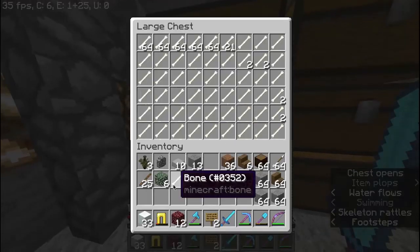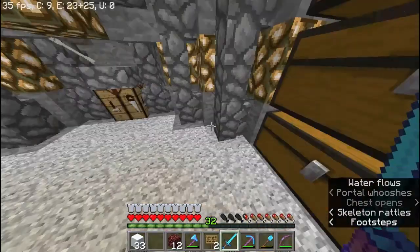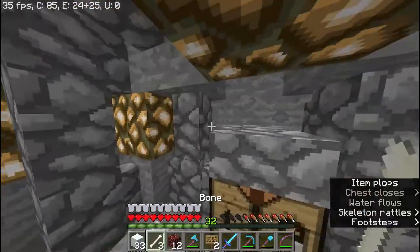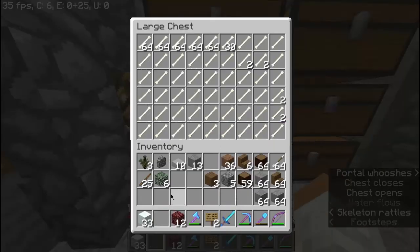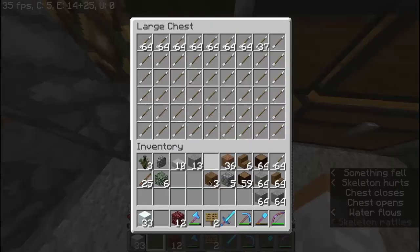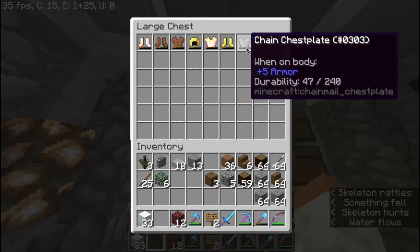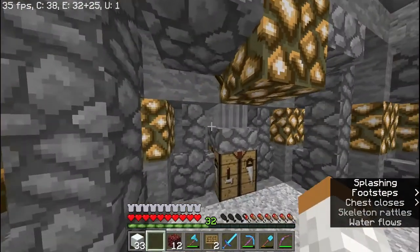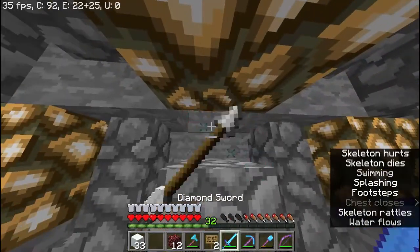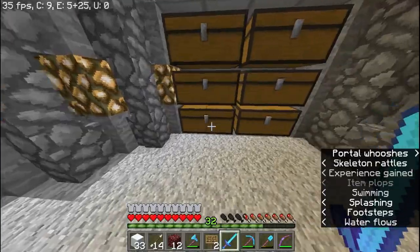I haven't even set a home here. We have a cave spider spawner which gives a lot more XP than this over time, so the main reason to use this farm is for bones and arrows — though I have Infinity so I don't need arrows. The gear they drop isn't great, except for chain chestplates since you can't get those in survival. Next stop is spawn.